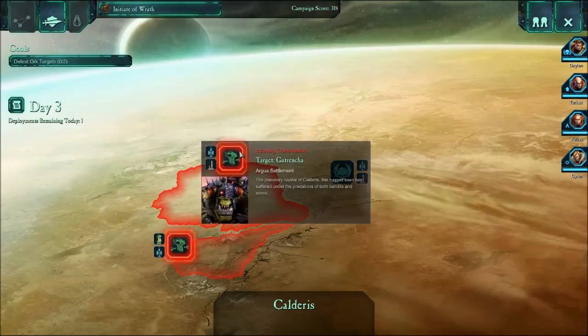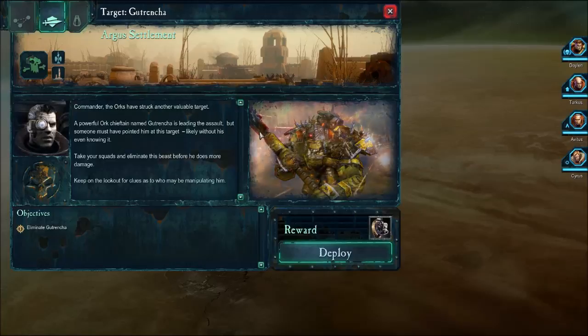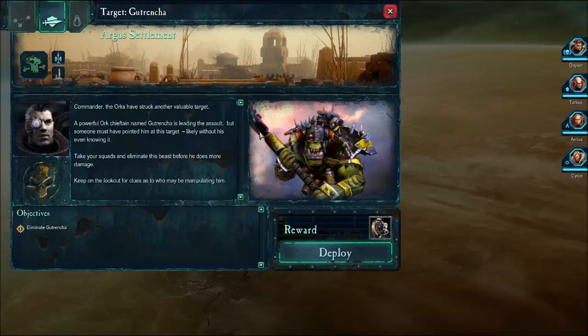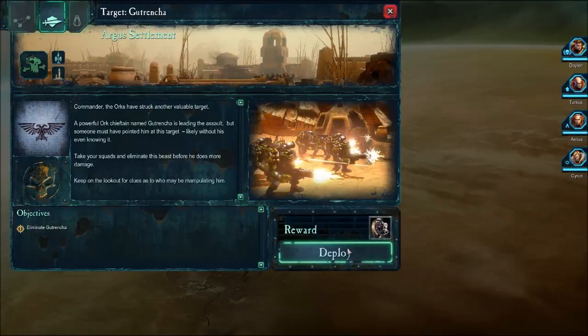Okay, we'll do one more mission. Commander, the orcs have struck another valuable target. A powerful orc chieftain named Gutwrencher is leading the assault, but someone must have pointed him at this target — likely without his even knowing it. Take your squads and eliminate this beast before he does more damage. Keep on the lookout for clues as to who may be manipulating him. Okay, let's deploy.